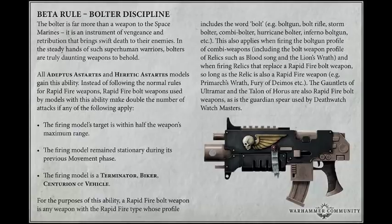The first condition — the firing model's target is within half the weapon's maximum range — that's the standard rapid fire rule. If you're in half range, you get double shots. That's just normal, business as usual. The second condition is if you remain stationary. So imagine a squad of tactical Marines between 13 and 24 inches away from a target. If they've stayed still, they get to use their rapid fire rule and get two shots each with their bolt guns. If they've moved and are over 12 inches away — over half range — you only get the one shot as per usual.